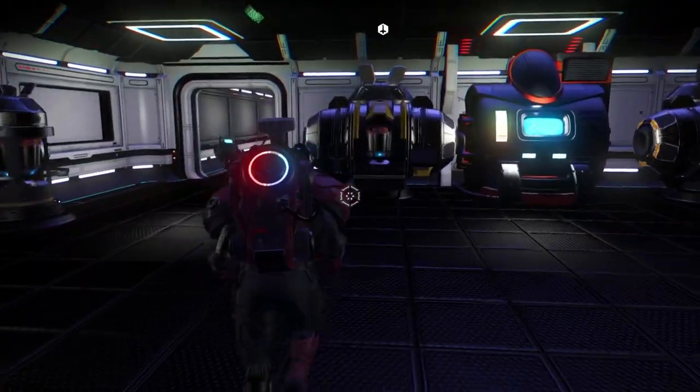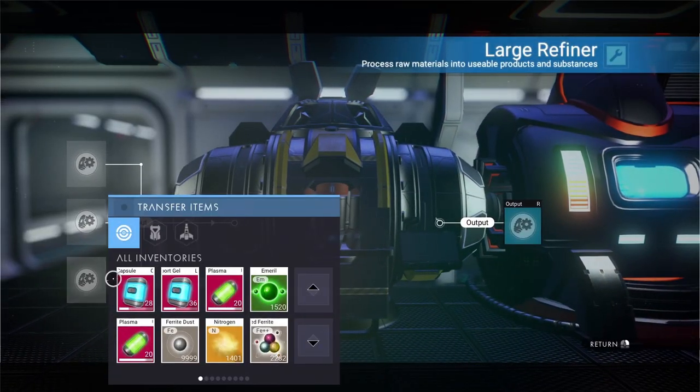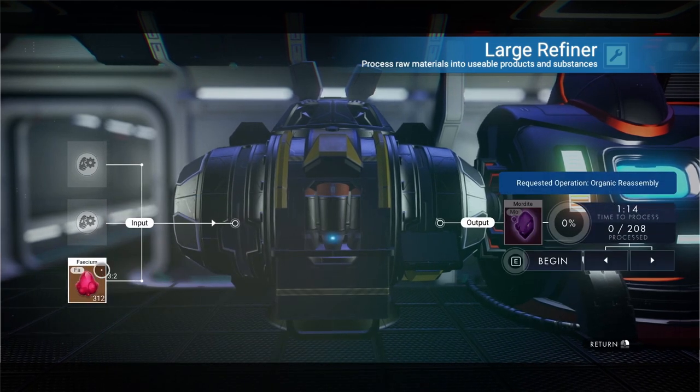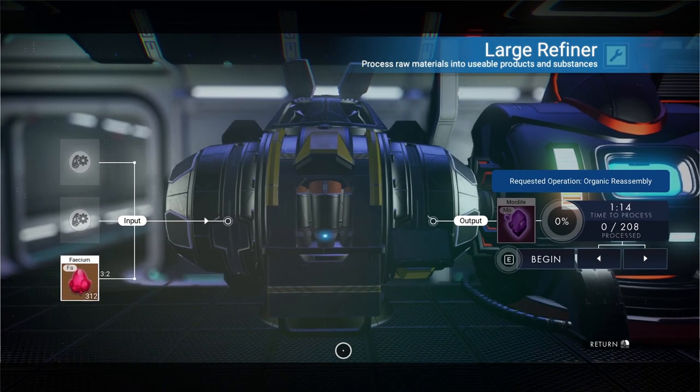Once you have a bunch of fecium, the next step is to refine it into Mordite in one of your refiners. It only takes one slot so you can use any of the refiners to do this. Note however that the refinement process is a 3-to-2 ratio, so for every 3 fecium you will get back 2 Mordite.